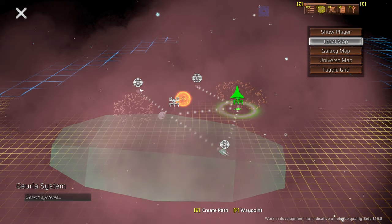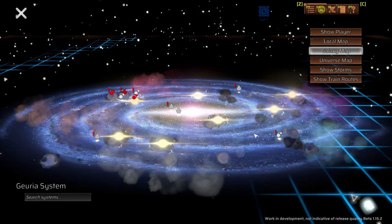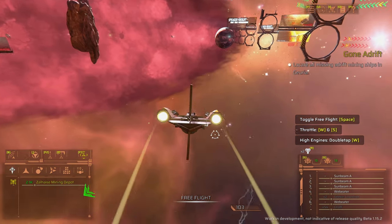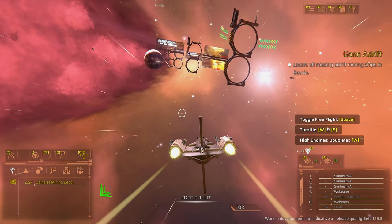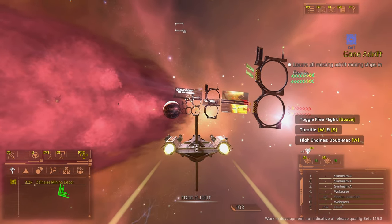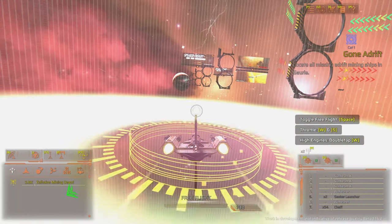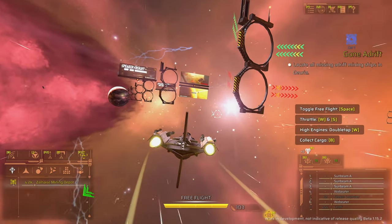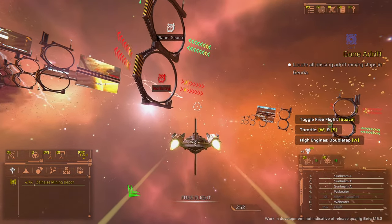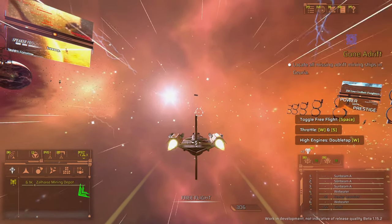Here's the local map showing all the different locations, and we've also got a galaxy map with loads of different areas. Now we're getting out of the station — I love how you can see the gun ports pointing where I'm going. For this mission I'm looking for purple pings. Holding down B gives a long range ping; just tapping B is a tractor beam that sucks in nearby goodies.